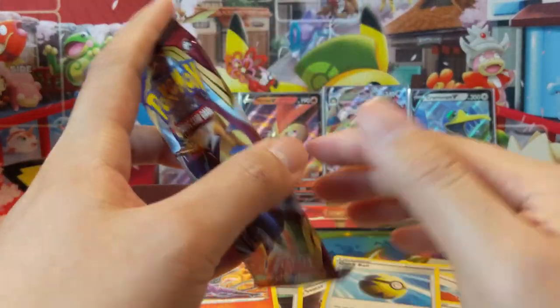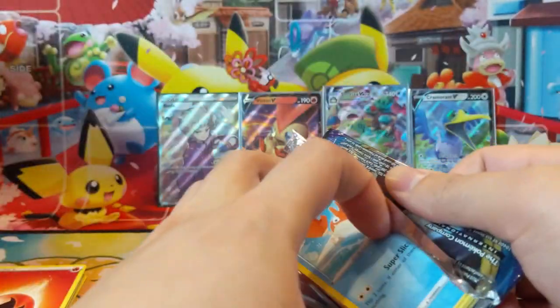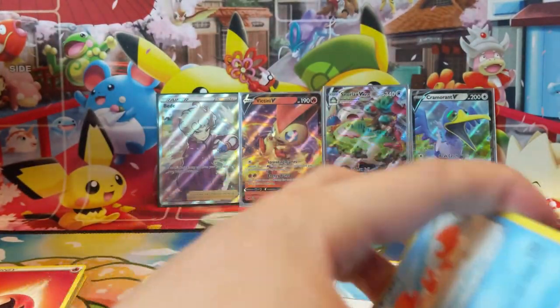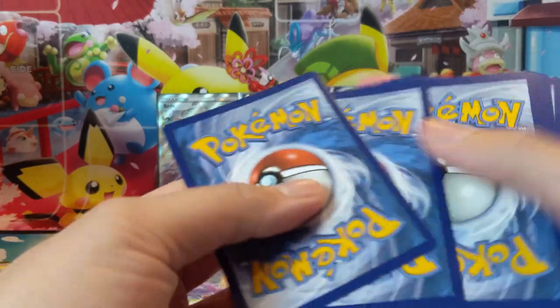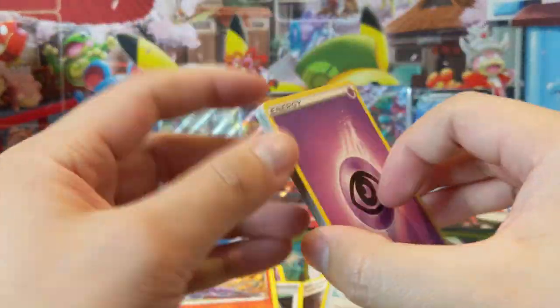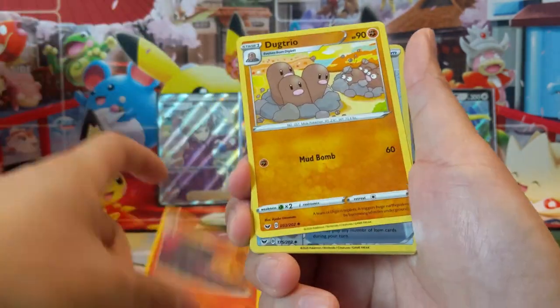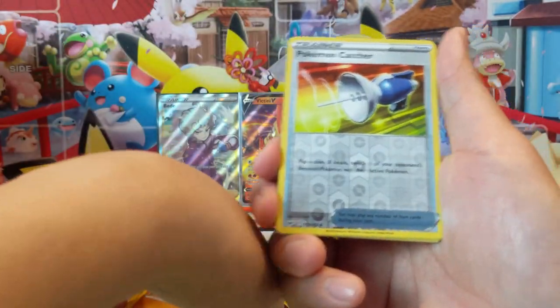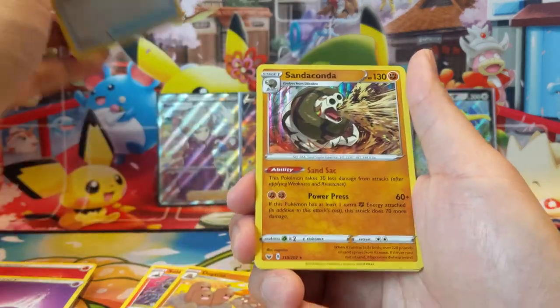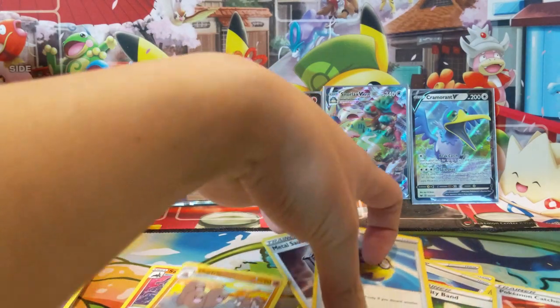What are the chances we managed to save our secret rare for the last pack? Alright, come on — let's call it: it's going to be a secret rare. Quick Ball, Quick Ball — we want a Quick Ball. Alright, here we go — Bea, Sharp, Salazzle, Dugtrio, Pokemon Catcher — nice. And... oh no.